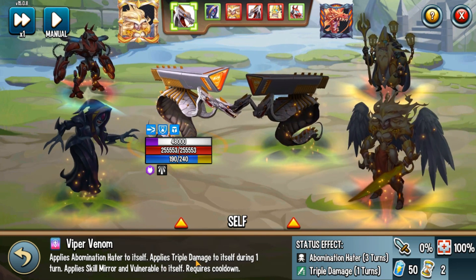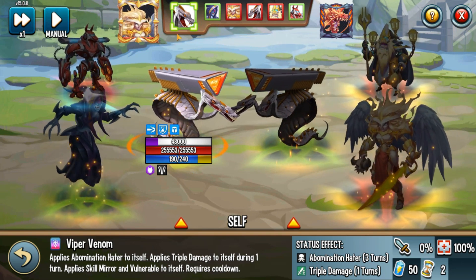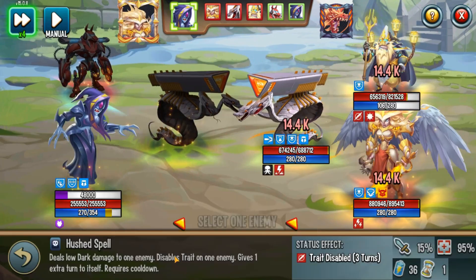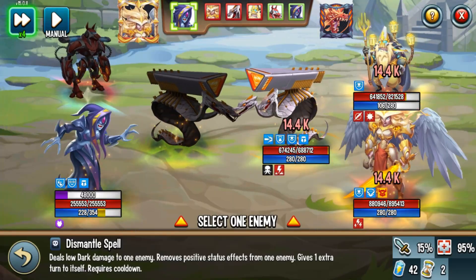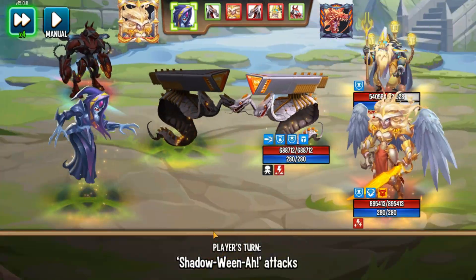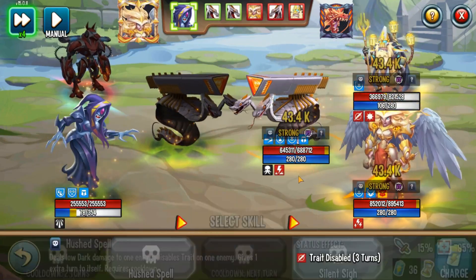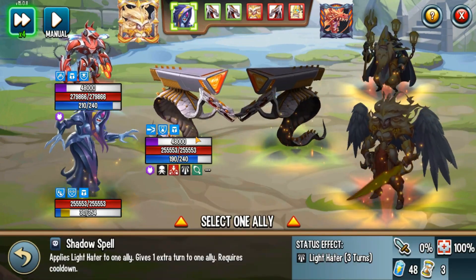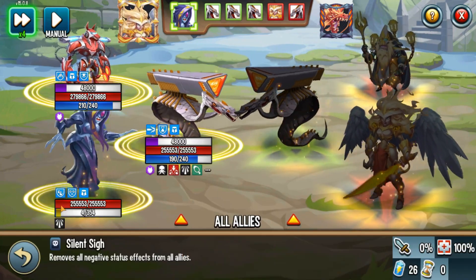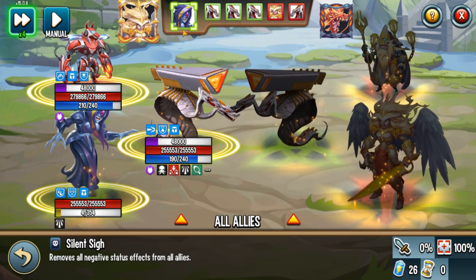The first turn transfer you get, do it on Serpent X. Now this monster has Viper Venom — let me slow it down. It applies Abomination Hater, Triple Damage, Skill Mirror, and Vulnerable. Vulnerable doesn't matter much here because once we finish the combination we can use Silent Eye to end the game and the vulnerable will be gone. Skill mirror is applied to Serpent X, and notice in the turn order our Shadowina has a turn right after — that's the key part. Now: Heart Spell, Dismantle Spell, Heart Spell, Shadow Spell on Serpent X.